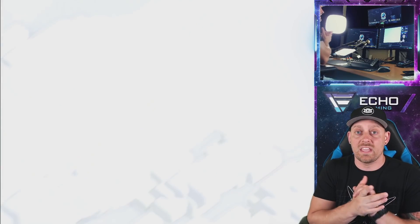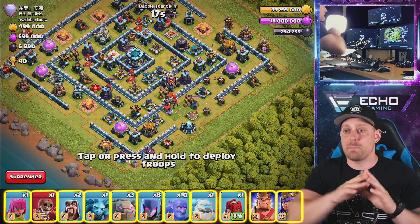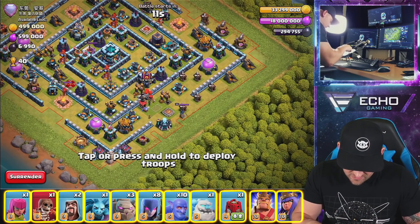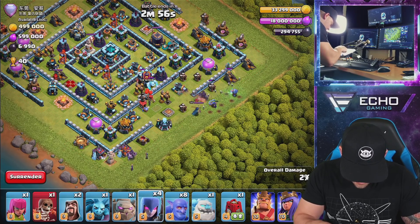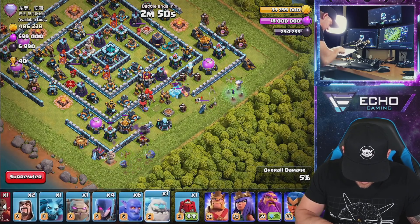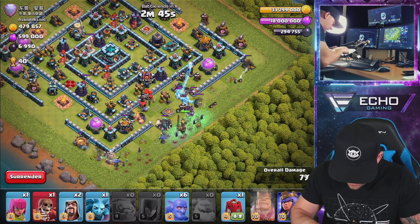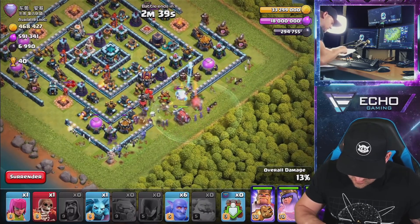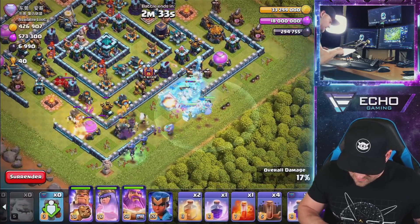We're doing this one live and going in right now. Something I really don't like coming in against are ring bases — they give me problems all the time. But we're going at this one because this is Legends League and you are not given a choice. We're going to go with a Golem, two Witches and two Bowlers here, then an Ice Golem, Golem, three Witches. We'll go King, Queen, Warden, and switch this out for the Wrecker. Getting the two Wizards to help out and then the Bowlers — we want to open up this base and get right inside.